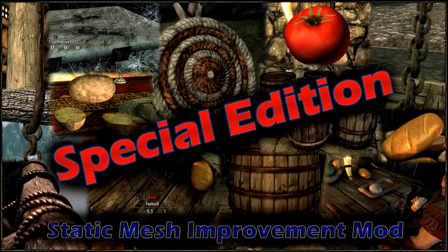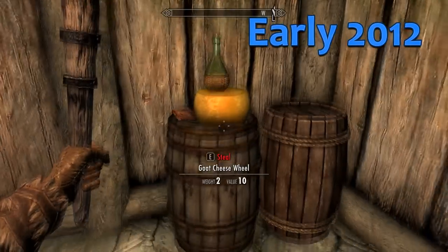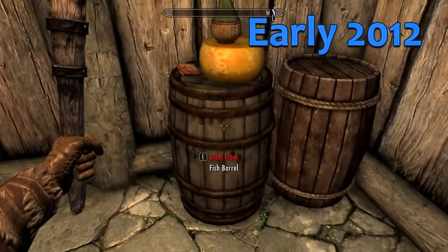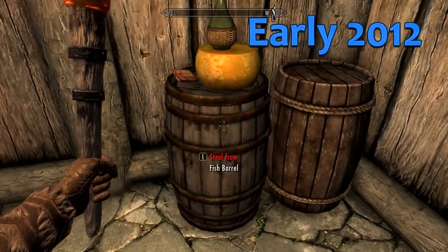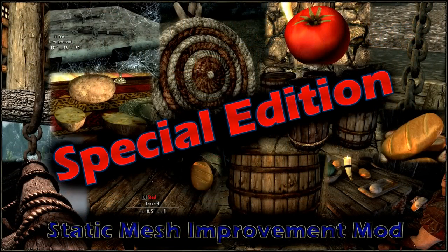Now let's take a look at what SMIM did back in 2012. I like those barrels — they're pretty. And the lid still doesn't move. I don't know how we're looting it, but the barrels are pretty. Those barrels are much nicer, but the lid doesn't move. What can we do about that?